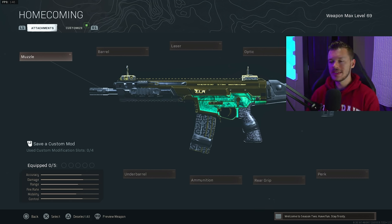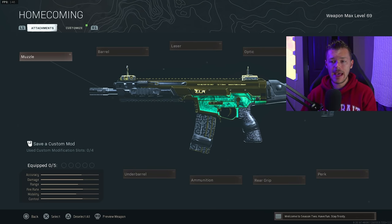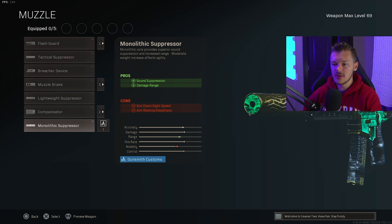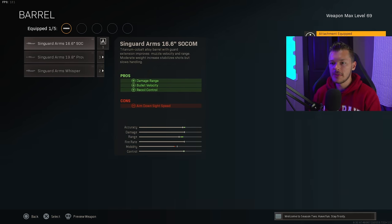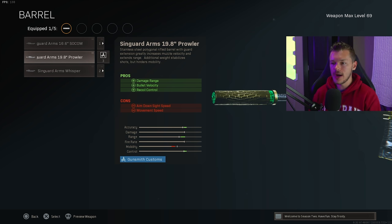For our last weapon, we're throwing on the Kilo 141. It doesn't hit as hard as it used to, but it's a quite literal laser beam with no recoil. For the muzzle we're throwing on the Monolithic Suppressor. For the barrel, we're adding the 19.8 Prowler barrel for maximum damage range, bullet velocity, and recoil control — without a doubt the best barrel you can run on the Kilo.